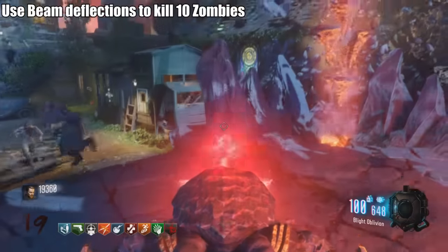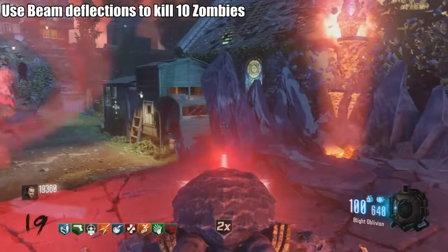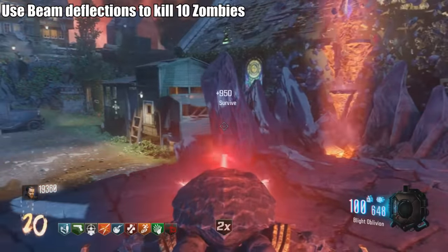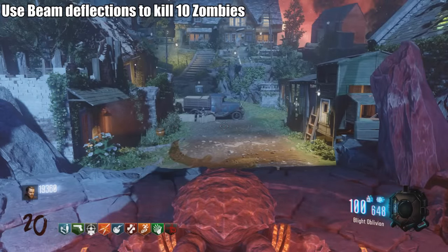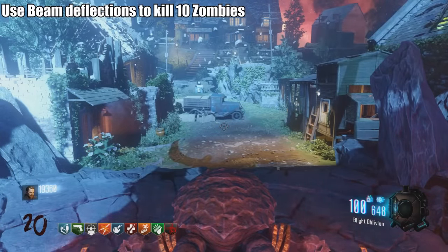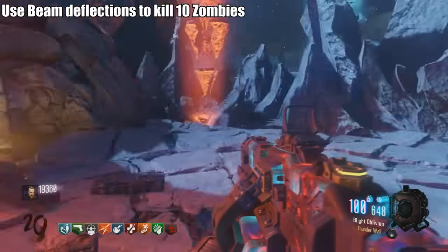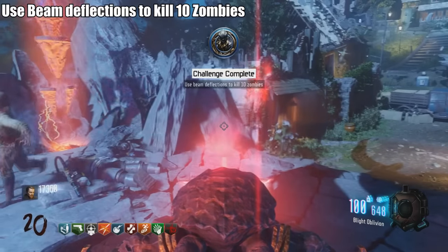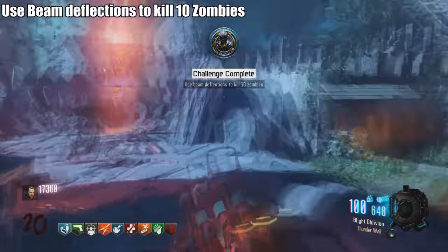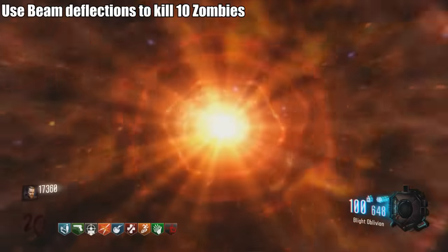Challenge: Use beam deflections to kill 10 zombies. There's a new turret trap in this map. Normally you'd shoot zombies directly, but for this challenge you need to deflect the beam off rocks. Shoot any of the rocks on or near the turret and the beam will deflect and kill zombies. The easiest deflection target is the rocks right in front. Not a bad challenge once you realize what to do.